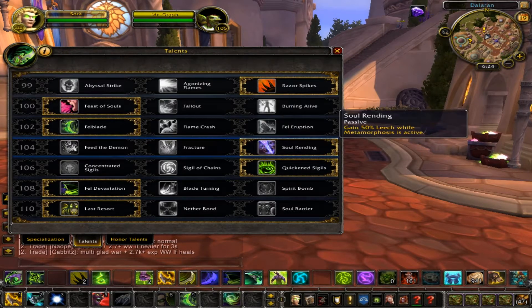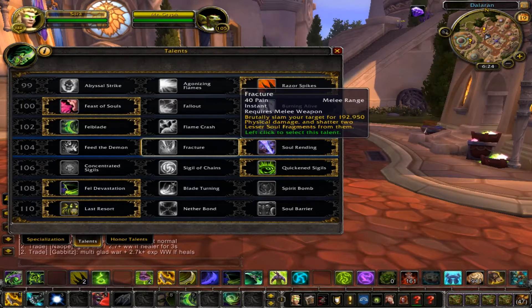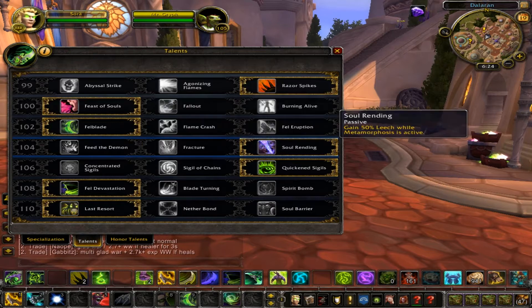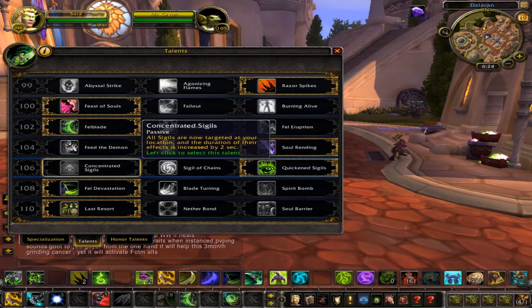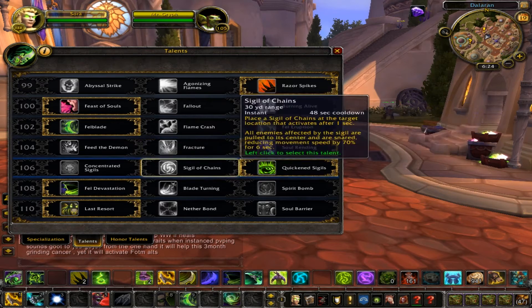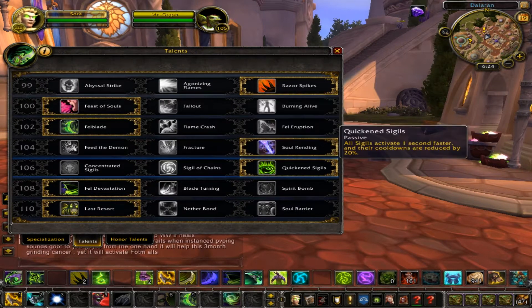For the next row I would go with Soul Rending, just for the extra metamorphosis leech. Fracture isn't too bad as well, but I just like Soul Rending more. This row also got changed a little bit — Sigil of Chains used to be a baseline spell but it got changed to a talent for whatever reason. I went with Quickening Sigils just because it takes forever for them to go off, and the lower cooldown helps a little bit more.